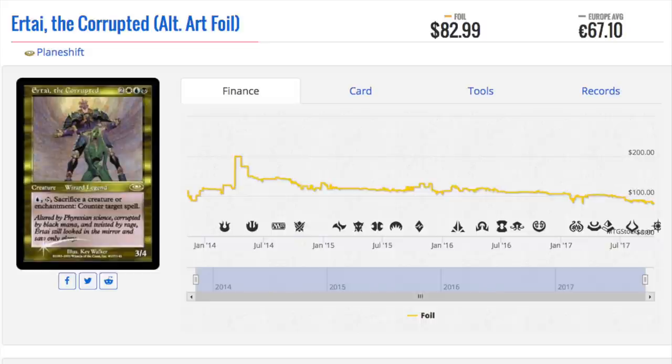So the reserve list — many people, or I guess a small percentage of people, do not want it to go away. Why do they not want it to go away? I can probably assume it's due to the price. You don't want to pay $500 for an Underground Sea and then have it be $5 the next day. You don't want Chronicles to happen. If the main focus is price and there's no other reason people don't want the reserve list reprinted, then this argument would be good.